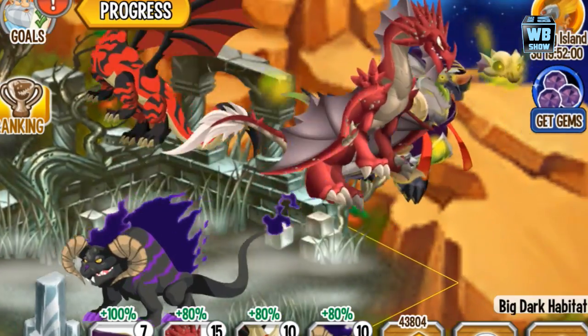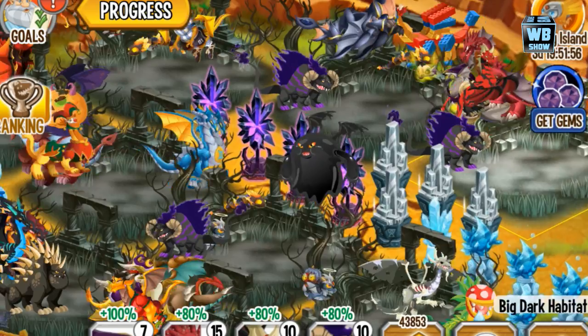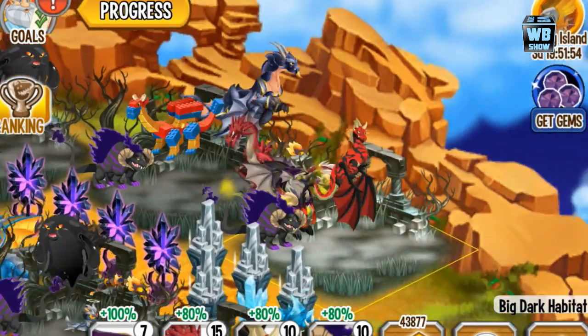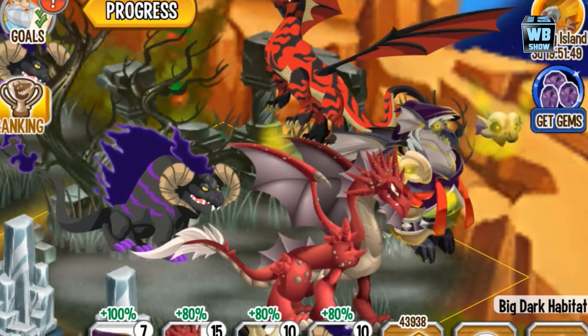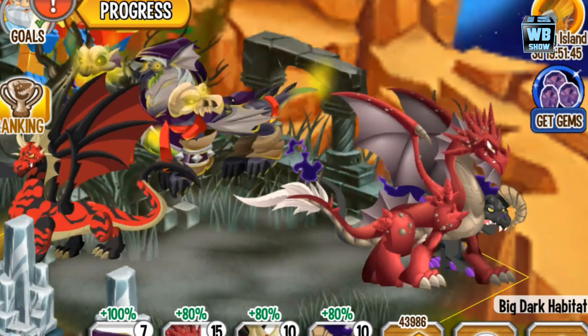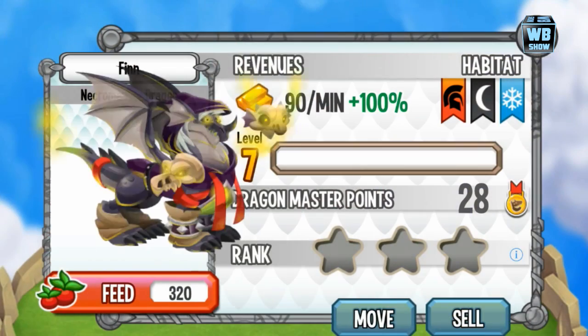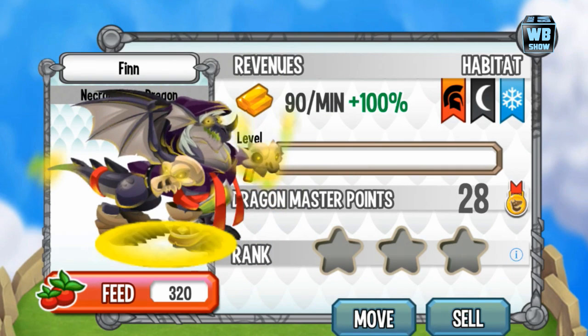He has a lot of skull details, and compared to most dragons — which have no clothing — this one does, and it's not part of his body shell either. That is pretty much it for how you get this dragon in the game.